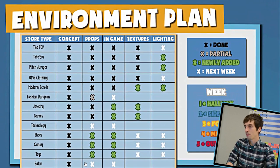Here is an overall update on how we're doing with all of the stores we need for this mall. On this chart, green Xs indicate things we've just gotten done this week, and white Xs are our next targets. We think we should be on target to complete this mall just two and a half weeks from now.